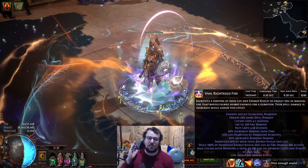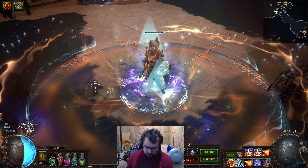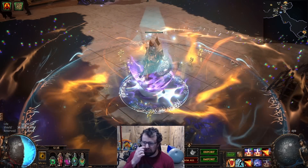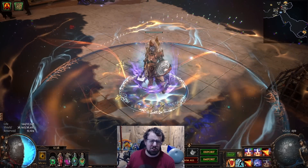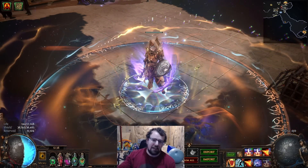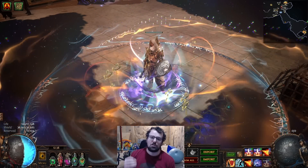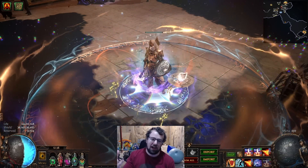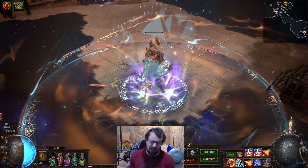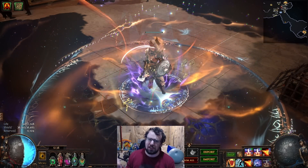Vow Righteous Fire says: sacrifice 60% of your total energy shield and life. So my total energy shield and life would be about 48,600 — 60% of that is roughly around 25,000. Basically, it will sacrifice that much ES and then give me 160% of the amount sacrificed as extra damage over time. That's why our RF gets a massive damage boost when we activate Vow Righteous Fire — we go from about 15,000 to 20,000 base damage per second to dealing like 60,000 base damage per second.